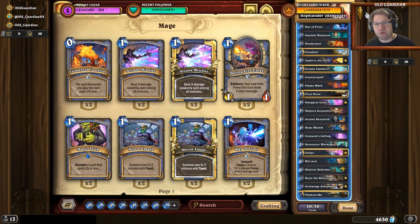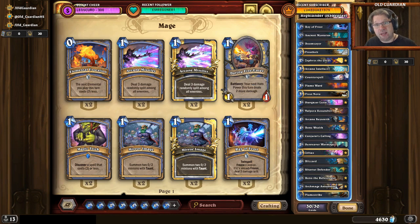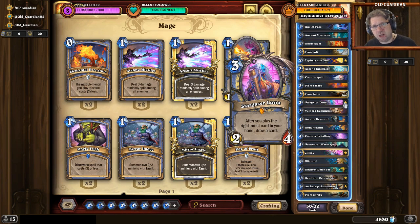As for the mulligans with this deck, you're typically looking for card draw and early removal — stuff like Ancient Mysteries, Doomsayer, Arcane Intellect. You might even consider keeping Zephrys in some matchups. Or if you think you have a chance to be aggressive, then holding on to that Mountain Giant, maybe holding on to something like Stargazer Luna — get something the opponent is prone to react to early on the board. Now let's go take a look at Highlander Mage in action.